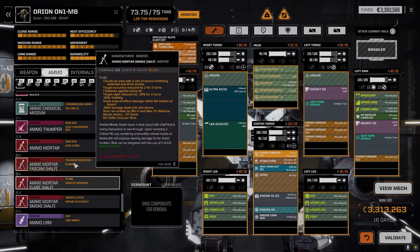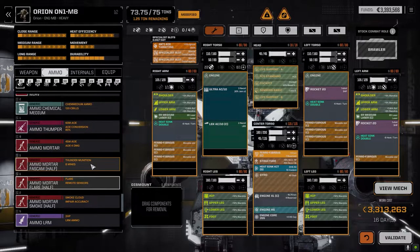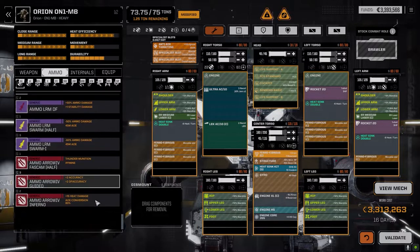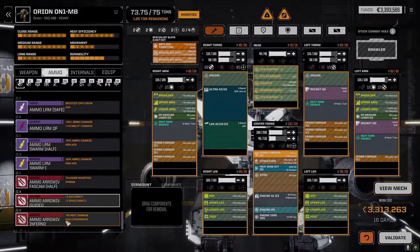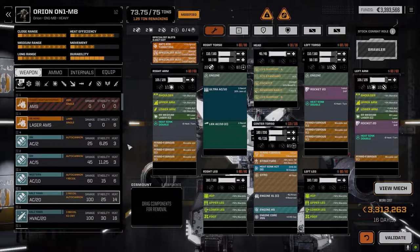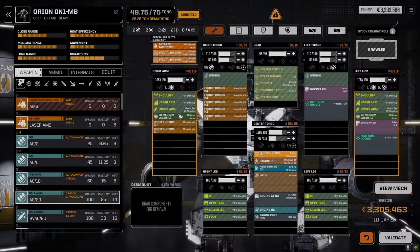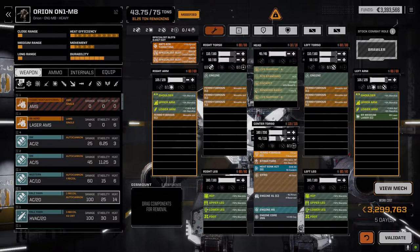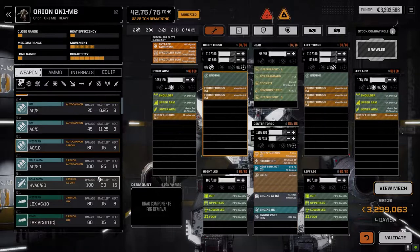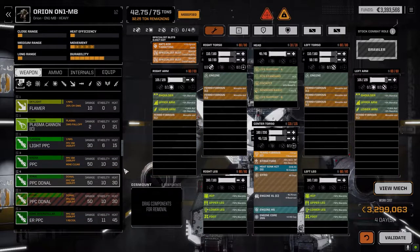For the mortars we've got six tons of mortar ammo — some fast cam, some flare, some smoke — and some Arrow stuff as well. The other option is a missile build with this guy. I'd like to get your thoughts on a build for this because it's going to be pricey — it'll be a one-time deal. We do have Thunderbolt 20s down here — that's 240 damage, 120 pinpoint, which is nice.